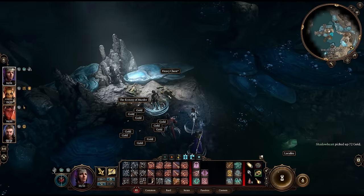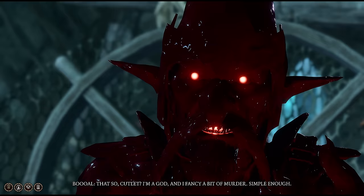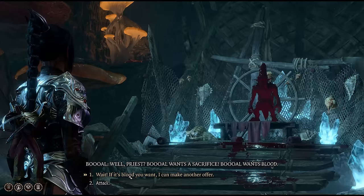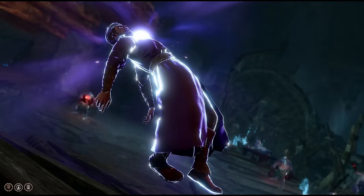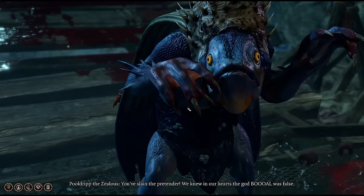There are a number of hidden chests around this area, but the important thing is Boal himself. If you sacrifice a party member, they'll be dead dead — so don't try it on Gale. But you'll get a powerful buff permanently for the other three members of your current party, as well as a boatload of XP. You can also get the XP without the buff by just convincing the fish that Boal isn't so special and killing him instead.